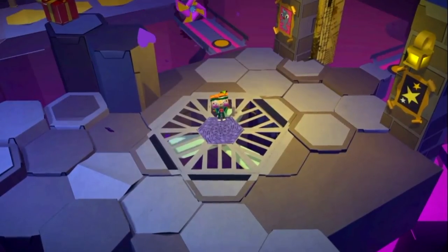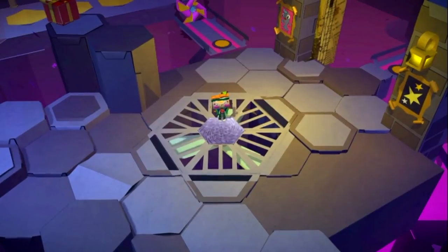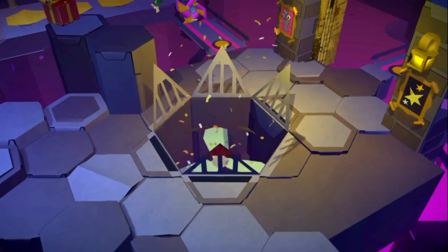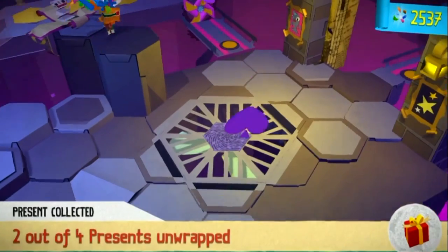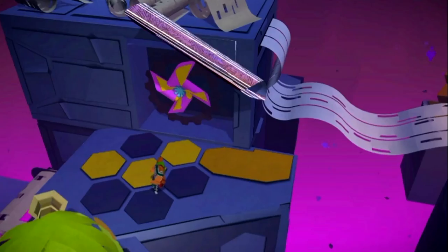For another red present, continue to make your way through the lab and you will obtain the weaponized squeeze box. Once you've done that, you will need to fight some scraps in this area. Once they are cleared, step on this fan and touch the front touch screen. Wait until you're pretty high up and you can get up on this ledge and open up this red present.